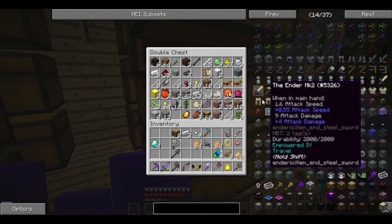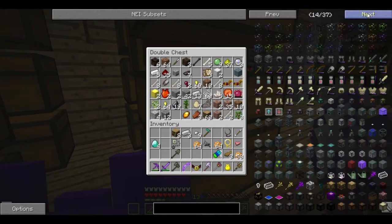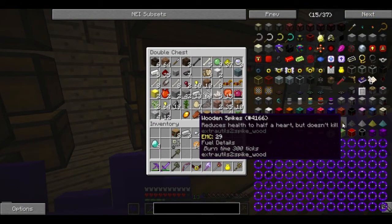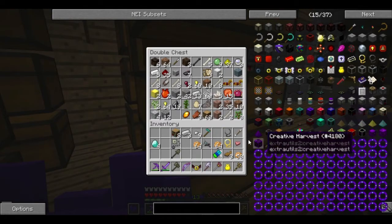Creative builder's wand, creative destruction wand — nah, that sounds too amazing. Let's see here — we could make some spikes.